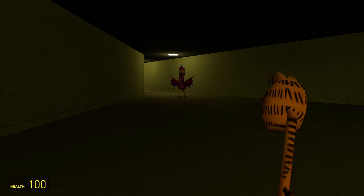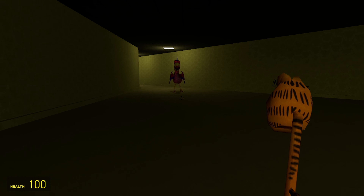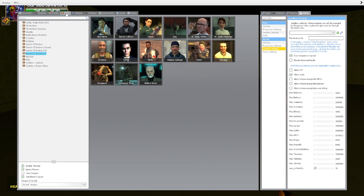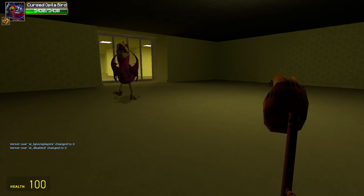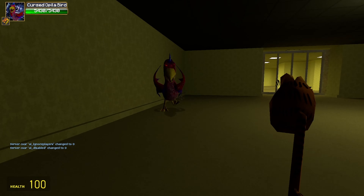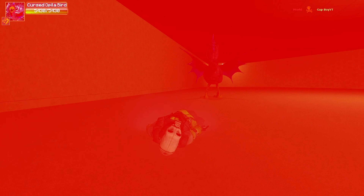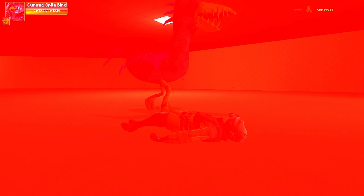Alright, we got Cursed Opila now. This little dragon is just so scary — look at her blue spikes. This is gonna be scary. Let's turn her on — oh my god, she's flapping her wings at me! She is ready to bite, ready to do something that has never been done before. What does she do to me?